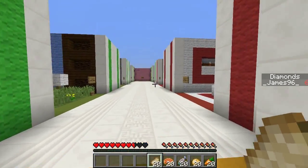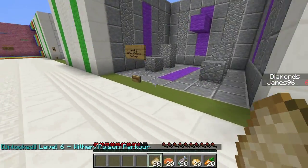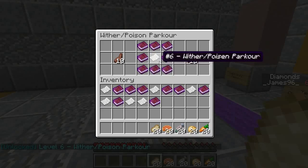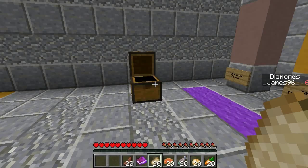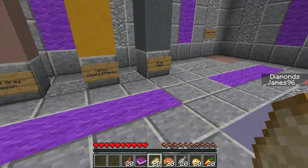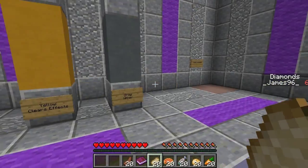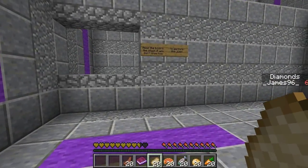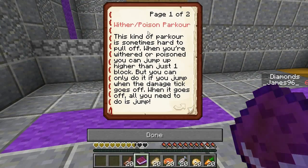Level six: Wither and Poison — I hate this type of parkour, it's brutal. We may need the book for this one. Light gray is poison, gray is wither. Read the book in the chest if you don't know how to perform this jump. This kind of parkour is sometimes hard to pull off when you're withered or poisoned — you can jump higher than one block but only if you jump when the damage tick goes off.